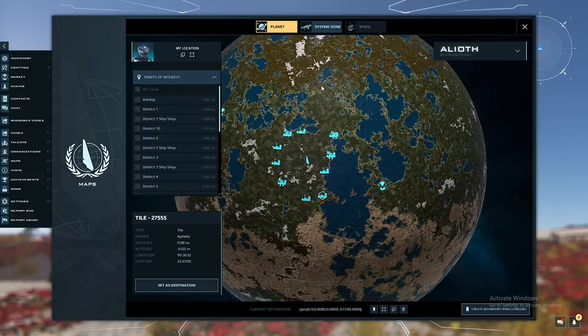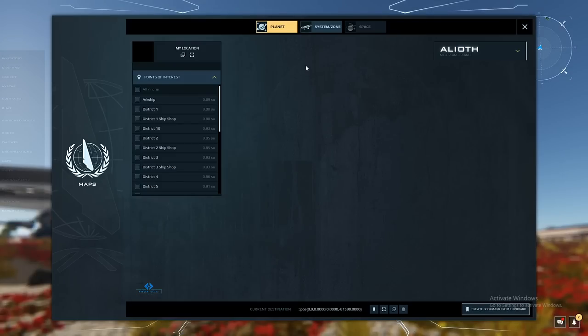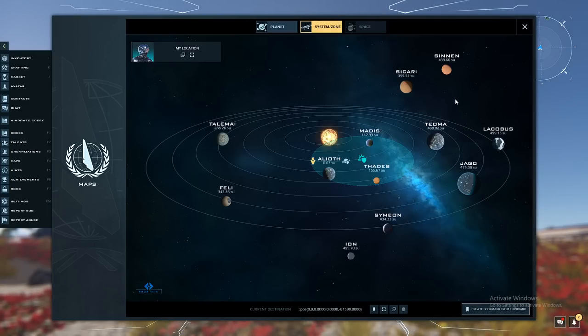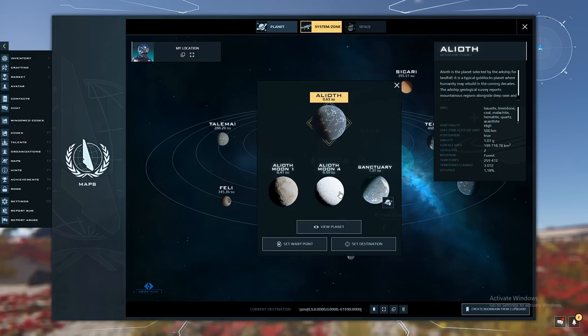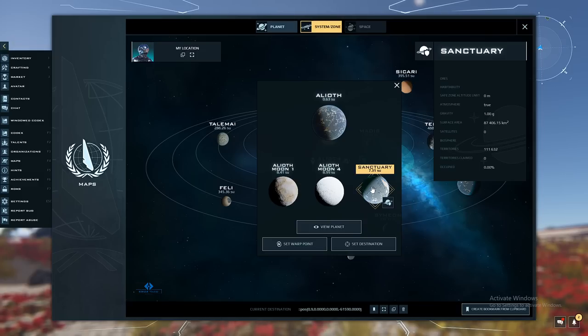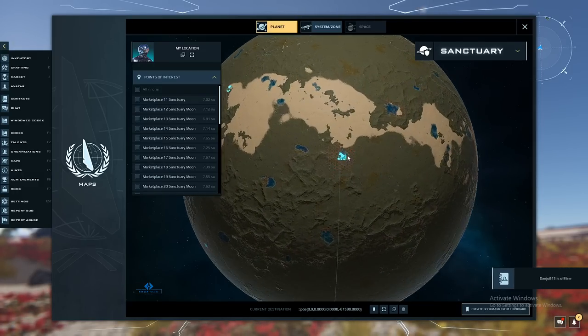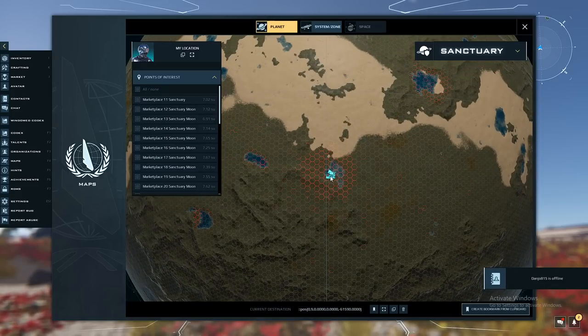These correspond to markets on the district. To open your map, click F4. You can see the planet you're currently on. If you click system and zone, you can see all of the other planets in the system. On Alioth, I can click it to see the Alioth system and the sanctuary moon. If I click view planet, after a couple seconds the moon loads. You can see the areas with red claims around them — those are districts.